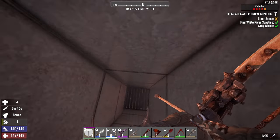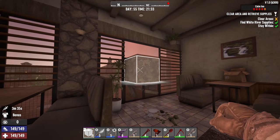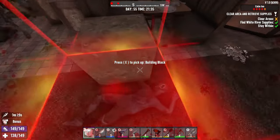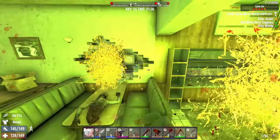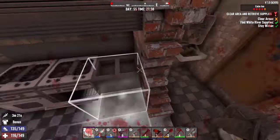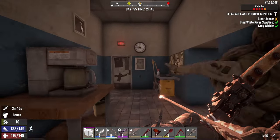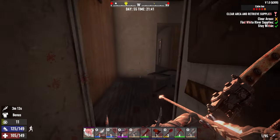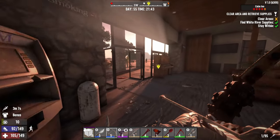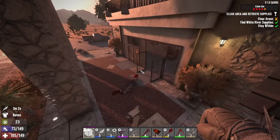Oh no, I have a bad feeling about this. Trigger! I can't run. I'm dead. Running. Blocked. I'm stuck. I need an exit. Switch — no! No! No! I survived. Wow, that was a trap room.